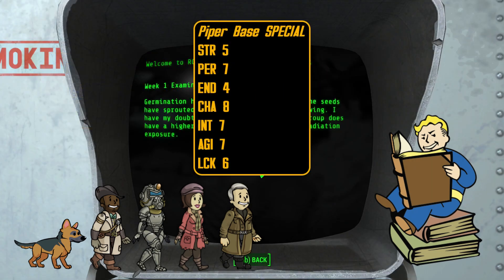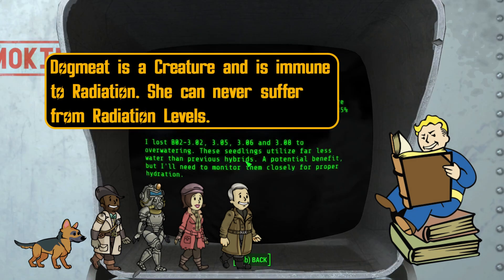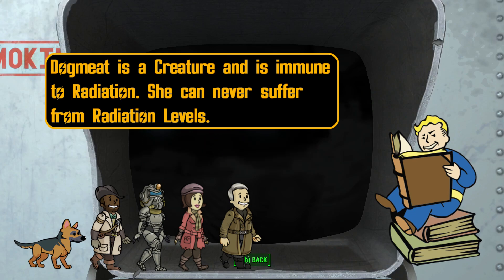Base refers to the natural statistic of a character without any bonuses applied. When something states you're immune, it means you'll never be affected by the specific effect. This can range from damage to radiation.